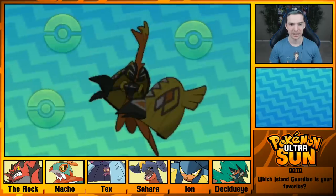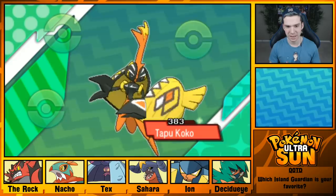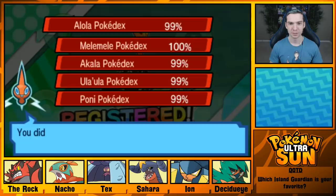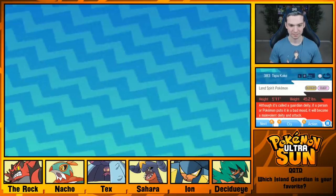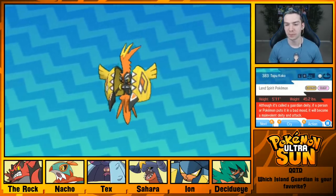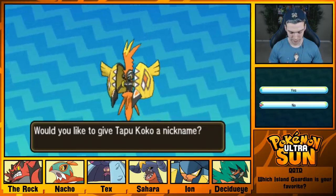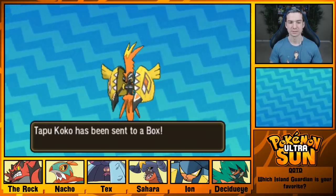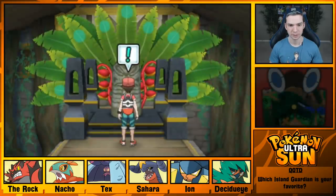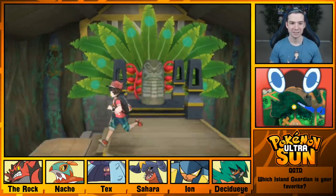We added it to the Pokédex. The first of the four Guardians — captured. According to the Pokédex, though it's called a Guardian Deity, if a personal Pokémon puts it in a bad mood, it will become a Malevolent Deity and attack. I got the Tapunium Z! Hooray!